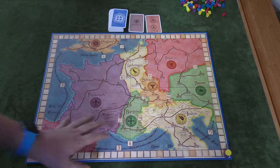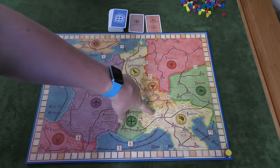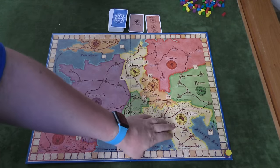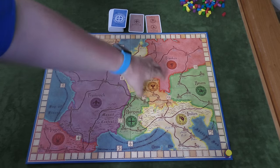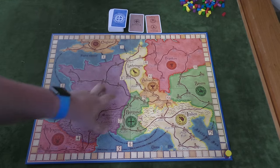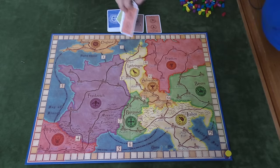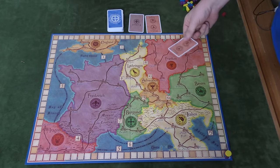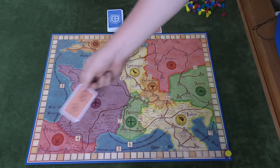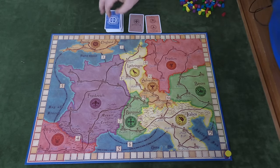The game board is broken up into different countries, each a color. Some countries are paired — you can see these two countries are paired, while Germany is just one color. There are two orange countries, two red, two green, two yellow, and one purple. There is a deck of cards matching these different pairs of colors. If I play this card I can play it either up here or down in Spain, depending on what I want.